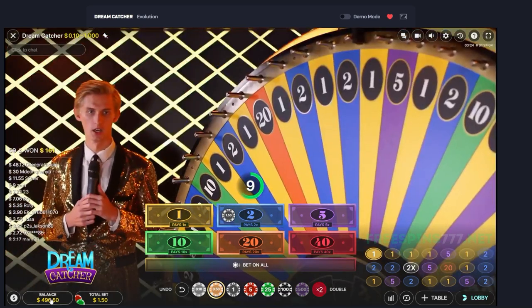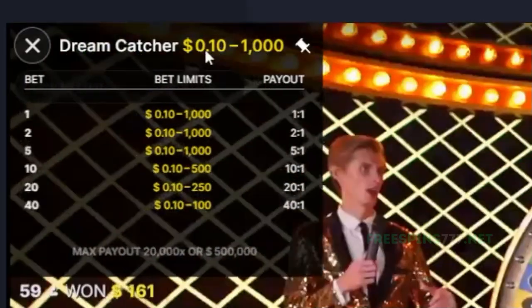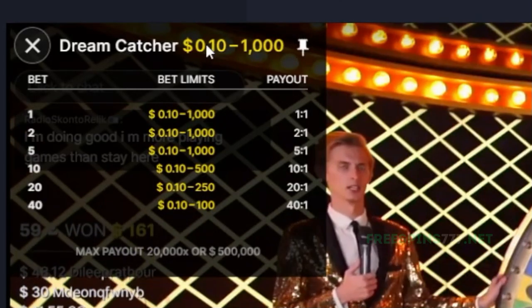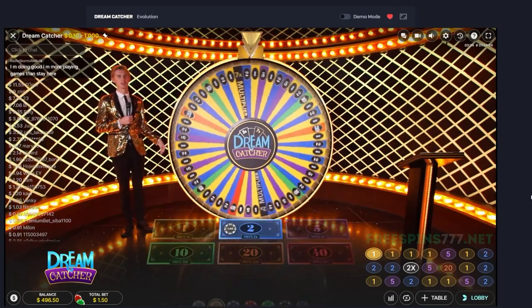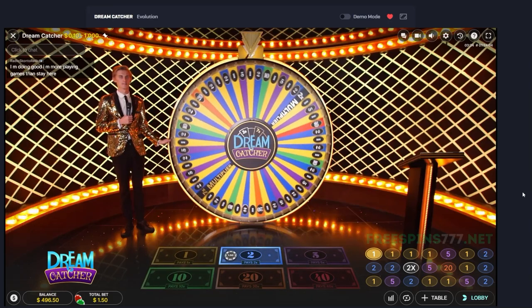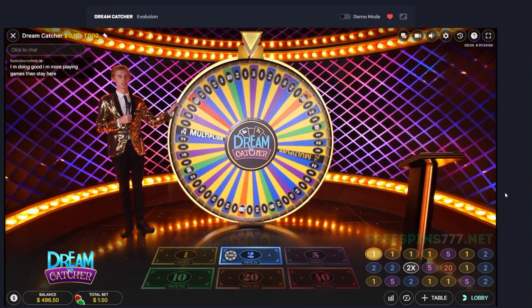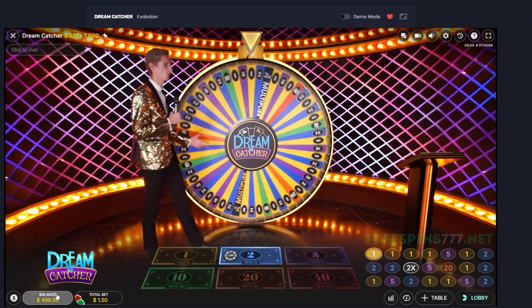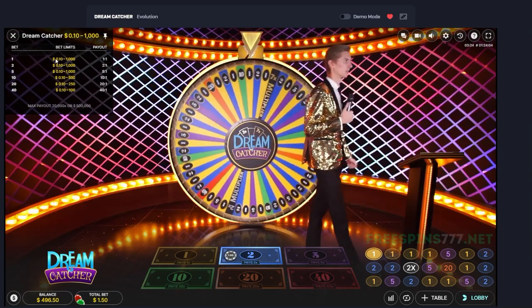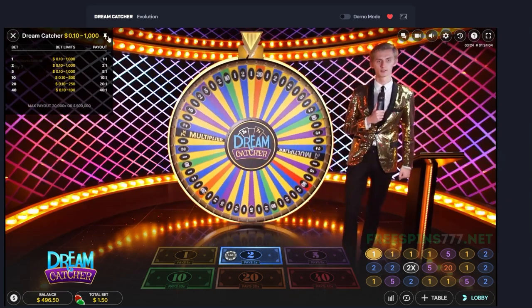I was starting with $500 but you can also start with $100 and betting 10 cent. On Dreamcatcher the minimum bet is 10 cent, which is quite amazing to do low runs, longer runs, and safer runs of course. You can do many bets with $500 if you're playing 10 cent.